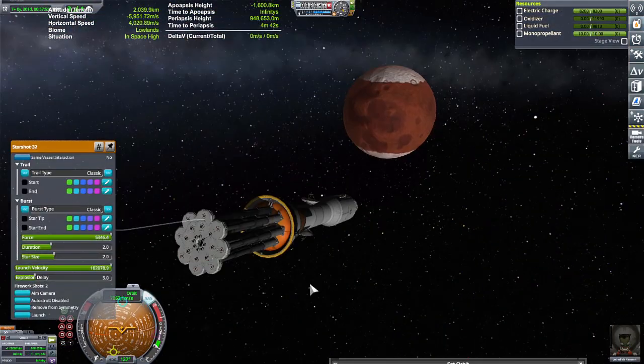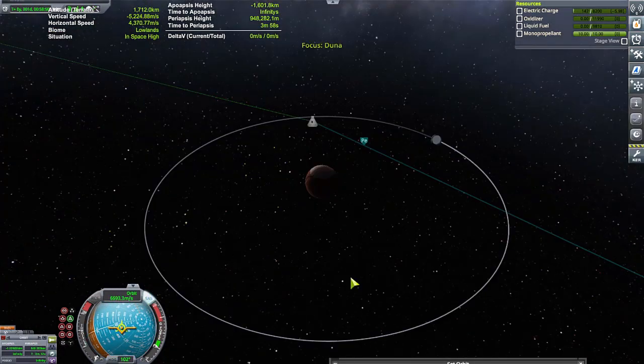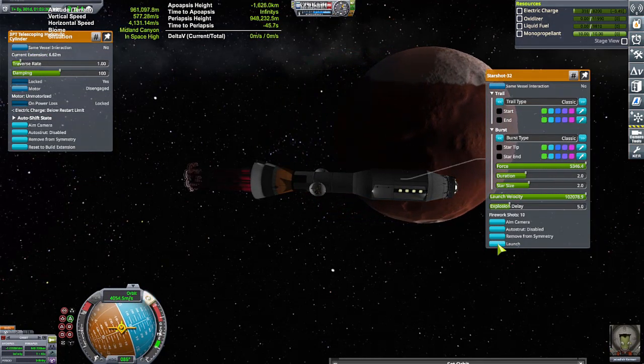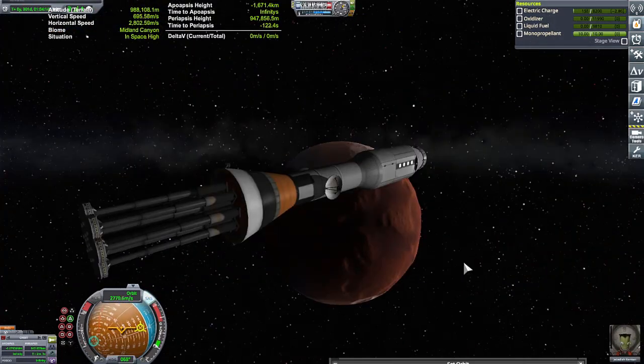So while this was successful and I actually got to Duna, I wasn't really able to park it in orbit. But that's okay, because this is only a prototype. A lot of testing still needs to go on. But that's all the time I have for today. Thank you so much for watching, and I hope to see you in the next video.